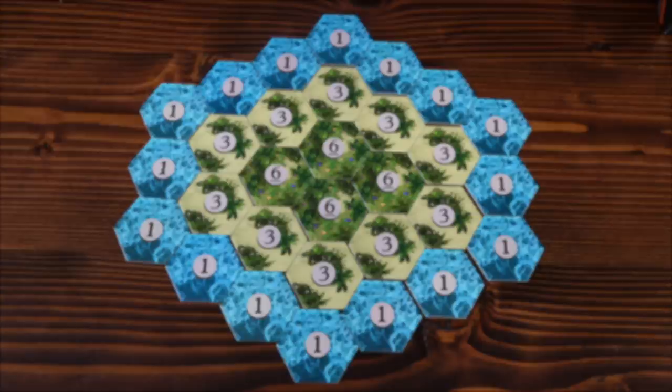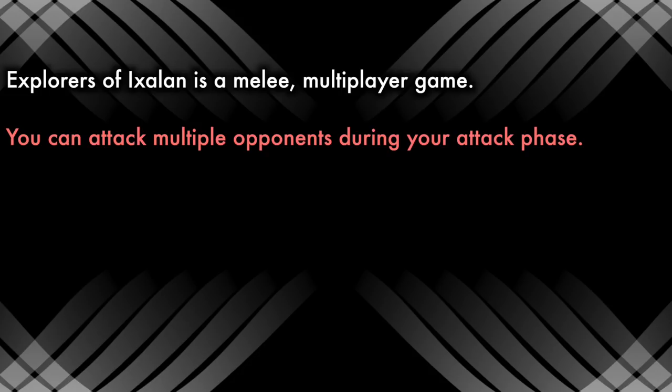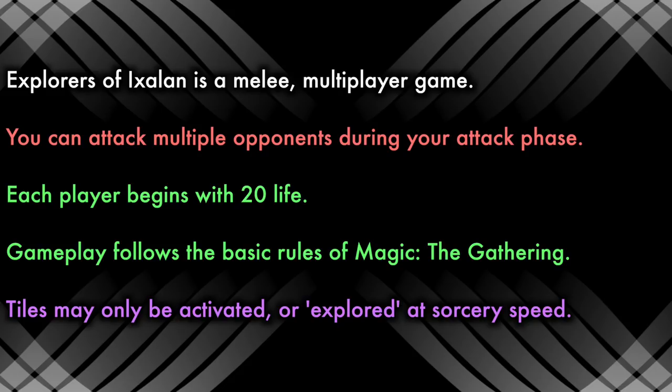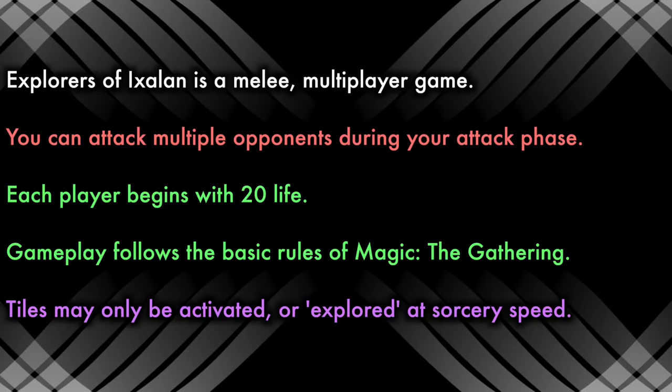Explorers of Ixalan is a melee multiplayer game, meaning that you can attack multiple players at once and are essentially battling all other players. Each player begins with 20 life. The starting player is determined randomly. During combat, you may attack multiple opponents. Anytime a card refers to an opponent, it means any of the other players, even if you've made a temporary pact with them.